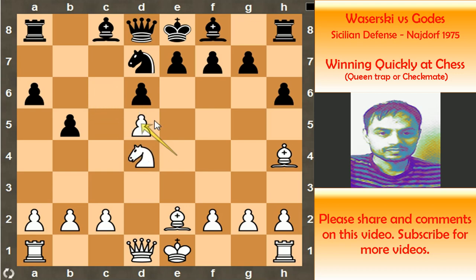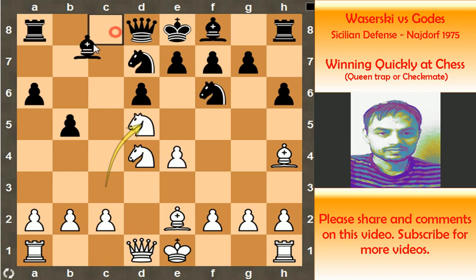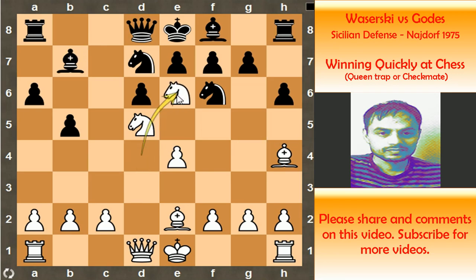And it gives White some space on the queenside. After knight to d5 and bishop to b7, it is White to move and the game is essentially over — White is winning at least a queen. You can pause the video if you wish and find the move. The correct move is knight to e6, attacking the queen.